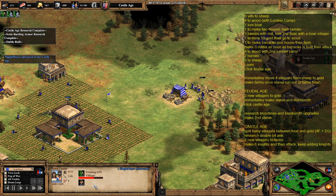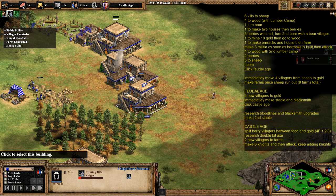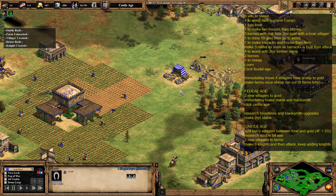The next two villagers have come out and are just going to make farms. At this point you might just want to keep adding villagers to farms so you can constantly keep making knights. You'll probably just need to keep adding farmers in, and you may need to add the odd lumberjack too. You will need to get double bit axe at some point soon. Horse collar isn't critical yet, but it would be a good idea to get it soon enough.